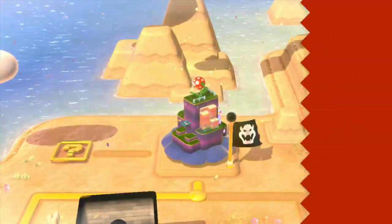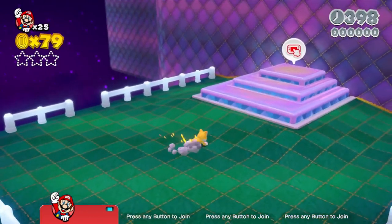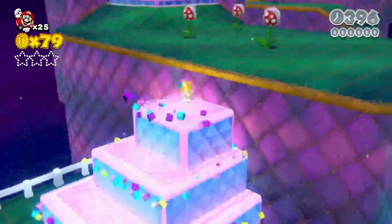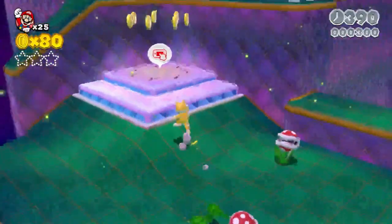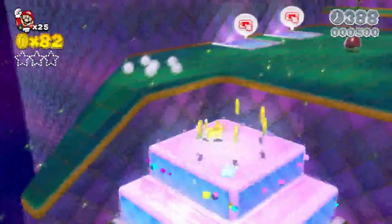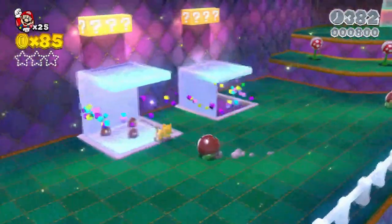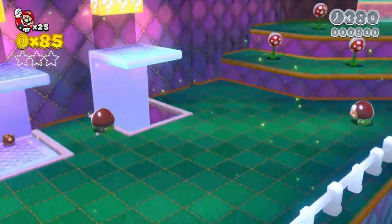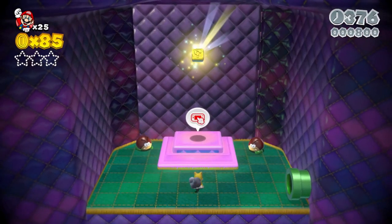This is what we're gonna do first — 2-2 right here. I have to talk into the gamepad and it'll actually work. We do have to touch this right here. We want to go down here to get that stamp.